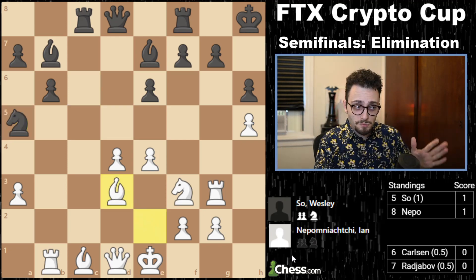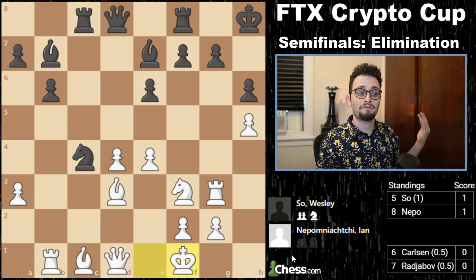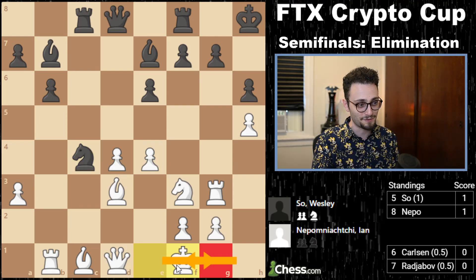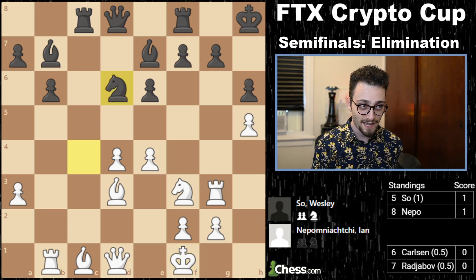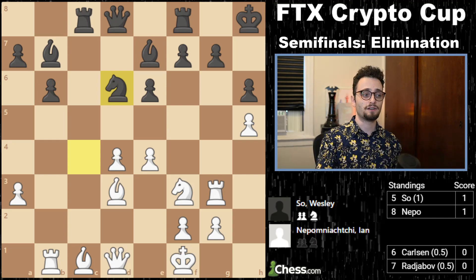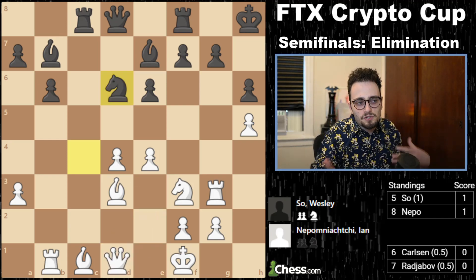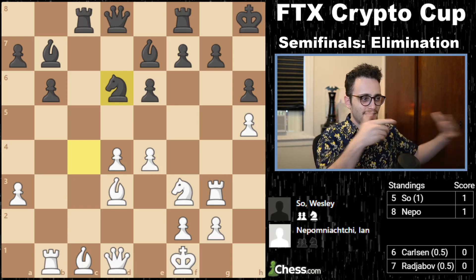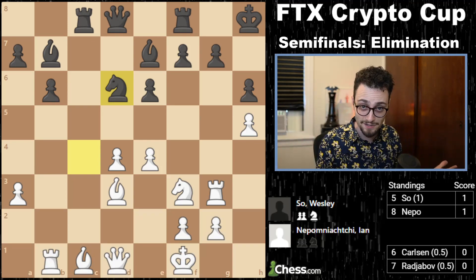We get bishop d3, knight c4, and now Jan plays king f1 — you can only play king g1 if you can play rook to f1. So, knight to d6, and Jan can do nothing here. Jan can just play queen e2 and wait, but the match situation is one where he's gotta have that toddler tantrum — he needs to play like a toddler having a tantrum. D5, sack a pawn.